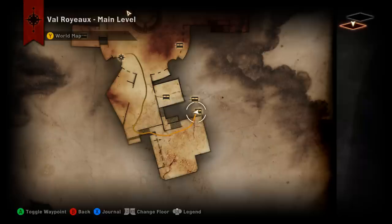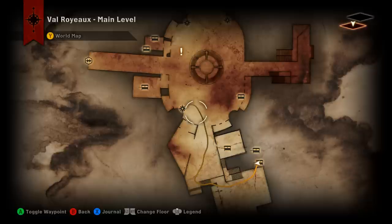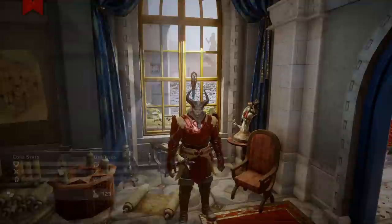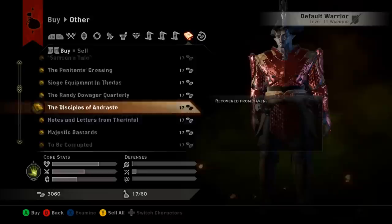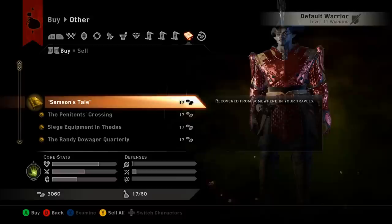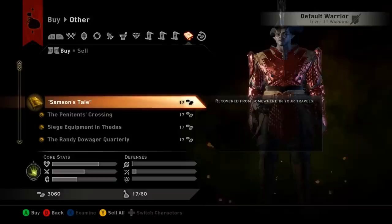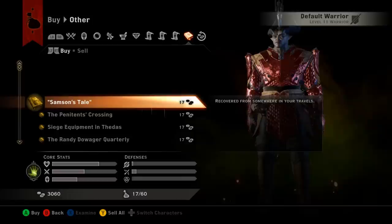Here's the alternate location for the book. If you didn't recruit Iron Bull, you can come out to Valroyo. There is a vendor on this side of the map who sells codex entries and books — for items you've been locked out of due to decisions in the game. Come to this merchant, go to this tab, and among the items will be Writing on Reaver Methods. Since I already picked it up and recruited Iron Bull, it's not showing here, but this is where you'd go.